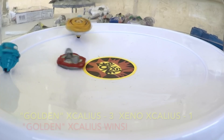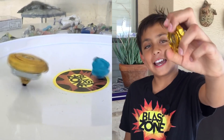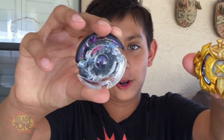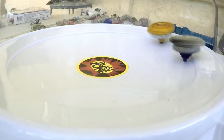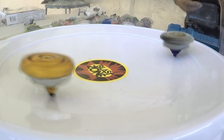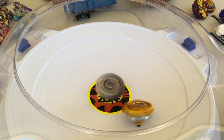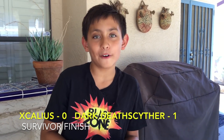Golden Excalius wins three to one — golden Excalius is better than Zeno Excalius! I'm gonna do one more round for the fans. This one is dark Death Scyster versus golden Excalius — first person to three points wins. Golden Excalius is punching him, but dark Death Scyster with a survival finish! One to zero.